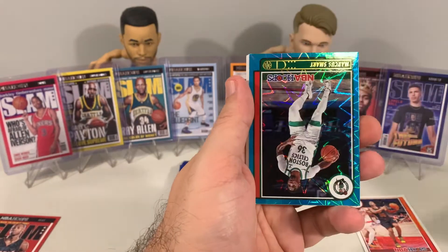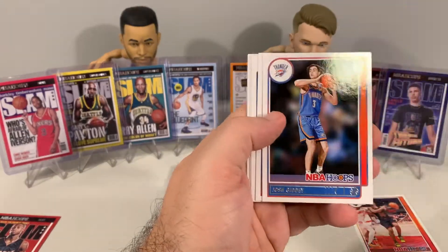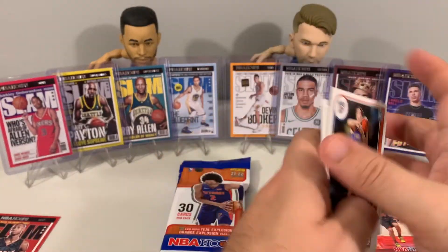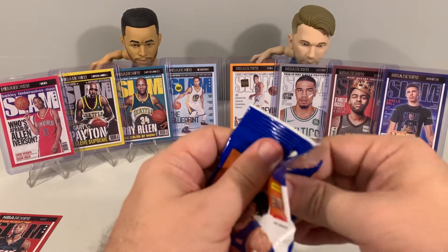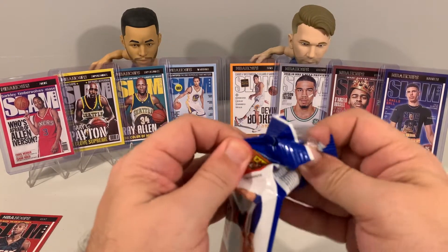We'll set this one to the side. Oh, Giddy — this is a nice little pack right here. D-Wade and Giddy back to back! Marcus Smart, Giddy base. This was a pretty nice pack for a solo pack — two Giddy cards and a D-Wade slam.